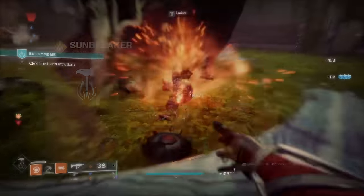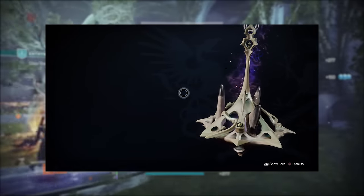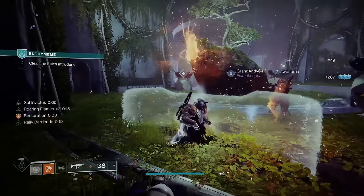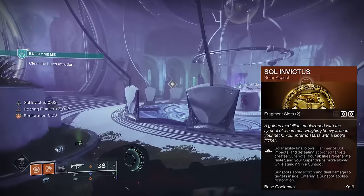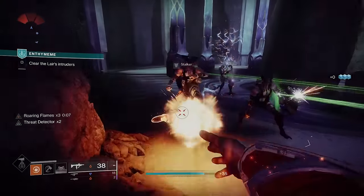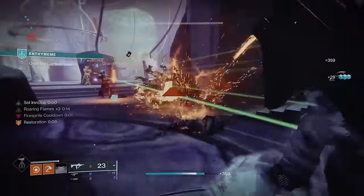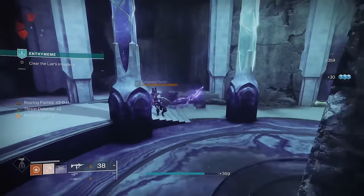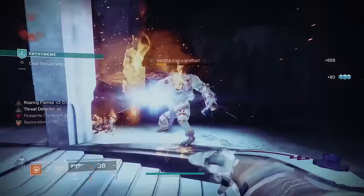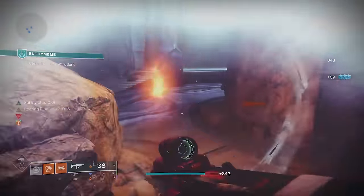On the other hand, we have one of the best solar subclasses in the game. With the seasonal artifact bringing perks that allow you to infinitely scorch enemies and become Radiant, the Titan Sunbreaker is godly because of the aspect Sol Invictus, which grants Restoration from sunspots created from killing scorched enemies. It's literally infinite Restoration, but also infinite abilities for our melee and grenade in most cases. We'll be constantly buffing ourselves with Radiant and Restoration.